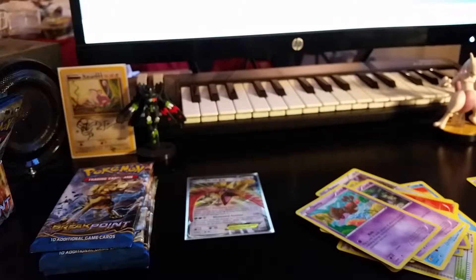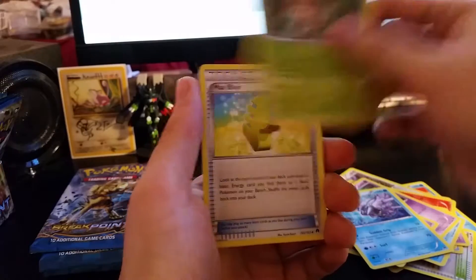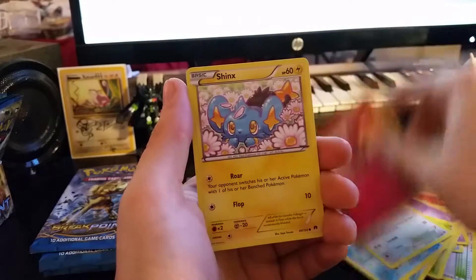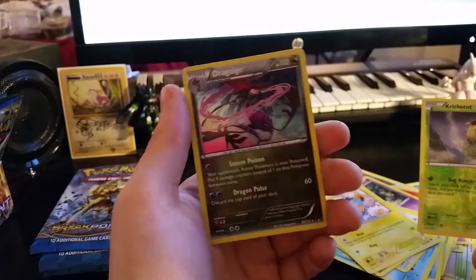Third pack here — I think it's the third, I lose count very easily. Here we go: Cloister, Kricketune, Max Elixir, Timpole, Ducklet, Glammeow, Spritzy, Shinx, Reverse Holo Kricketot, and a Drigalgae Holo.